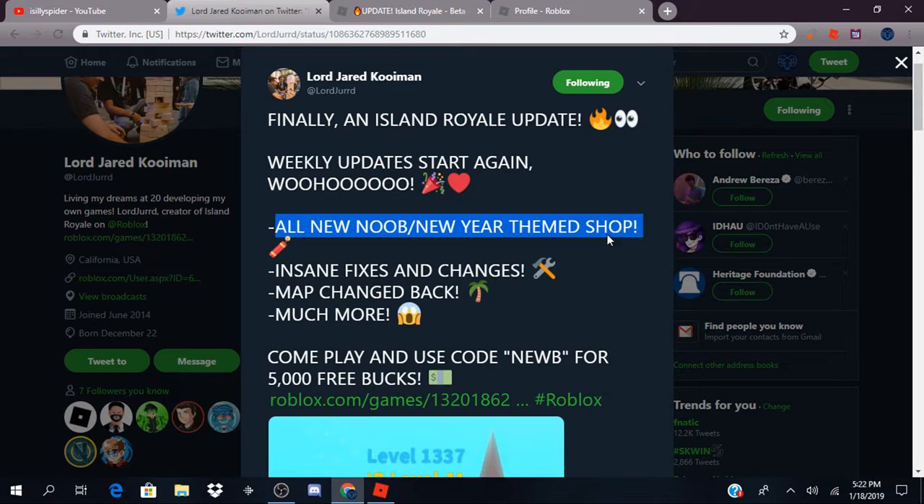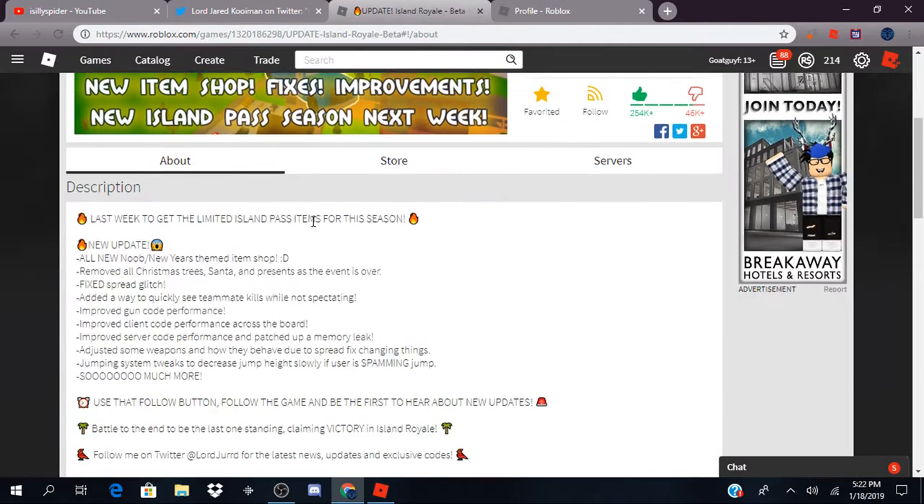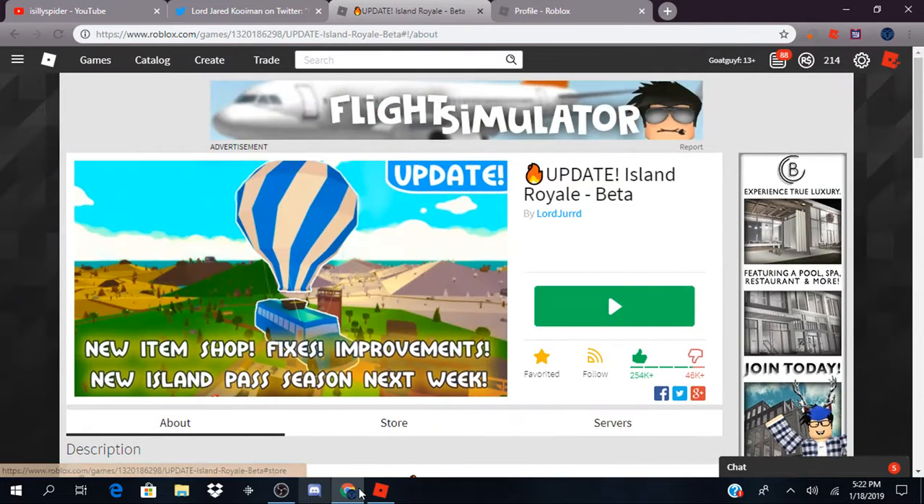The update includes: all new noob slash New Year themed shop, insane fixes and changes, map change back — I really like the old map, I don't know why they changed that — and much more. Use code 'noob' — N-E-W-B — for free 5,000 bucks. I already redeemed that. And then the description goes into detail about everything new in this update.